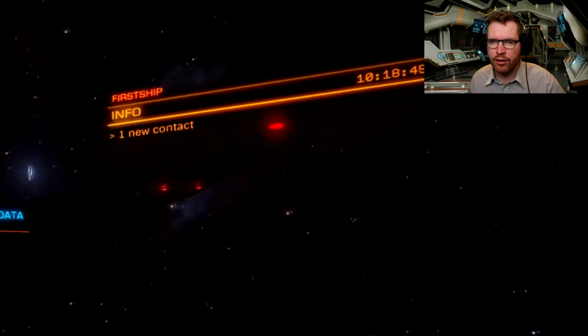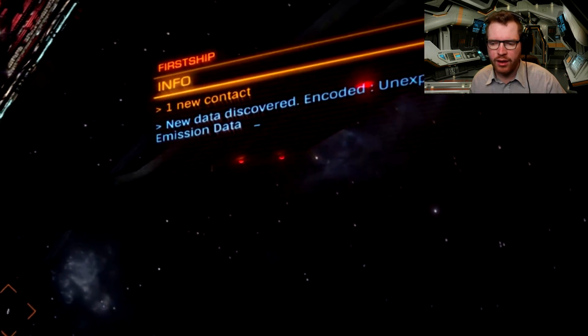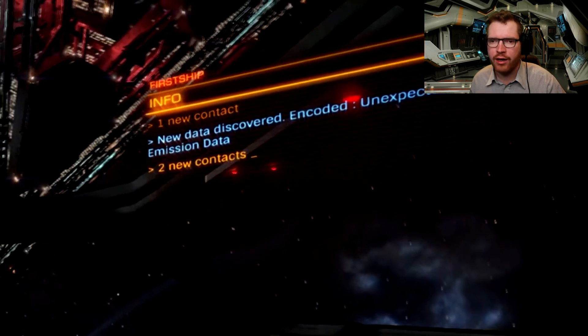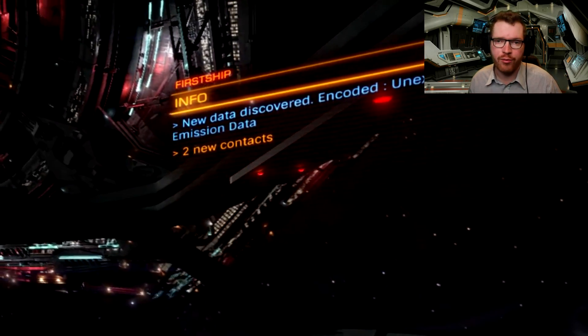In the upper right hand corner we have an info box. This one serves as a log about what's going on around you. This will tell you when new ships enter your scan range or leave, and it will also tell you if you manage to salvage some data from scanning a ship or an object.